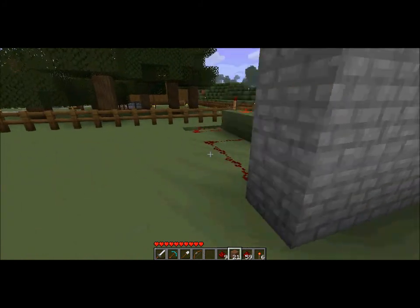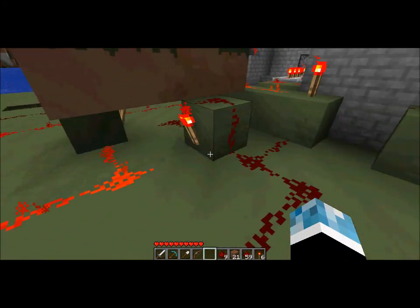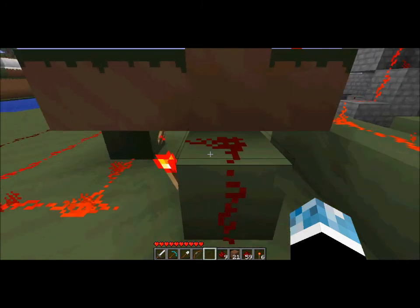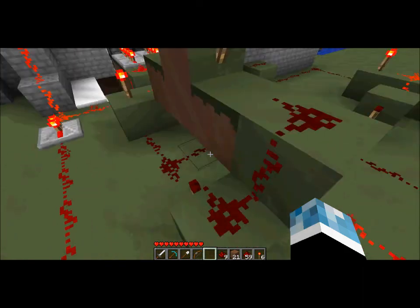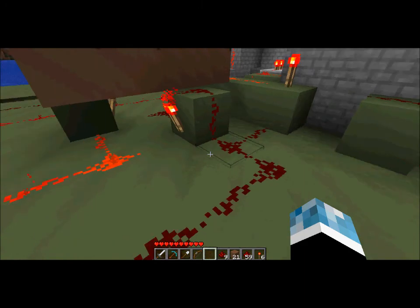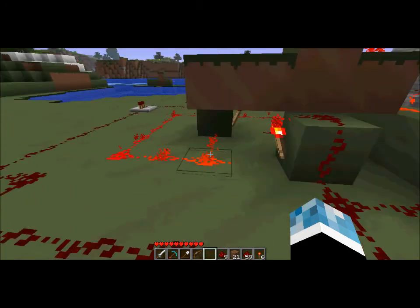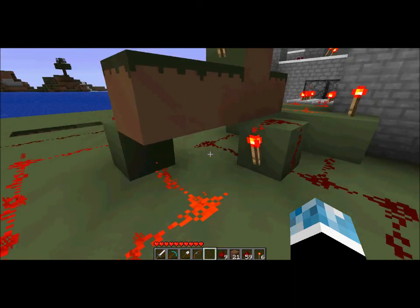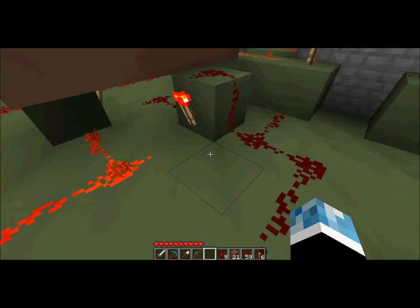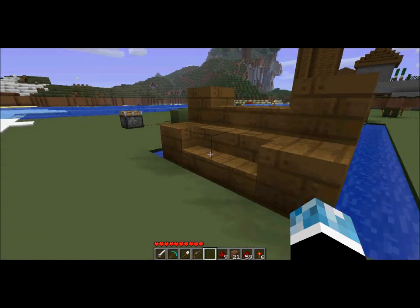Okay, so here's the way it works. The main thing in the build — the most complicated thing — is this thing here, which is known as a T flip-flop latch. What it does is, when you press the button once it will turn so that this one's powered, then when you press it again it will make it so that the other one's powered. So it's just a single memory cell, and I'll show you how it works over here.